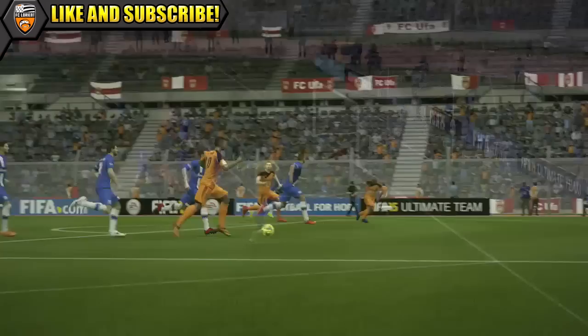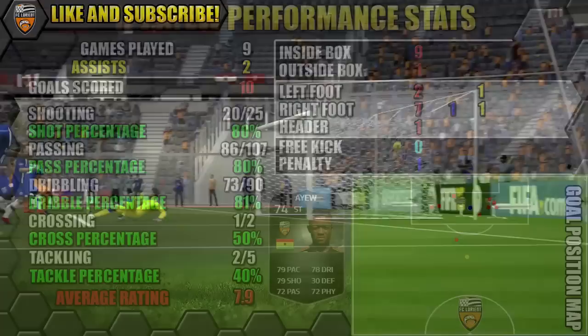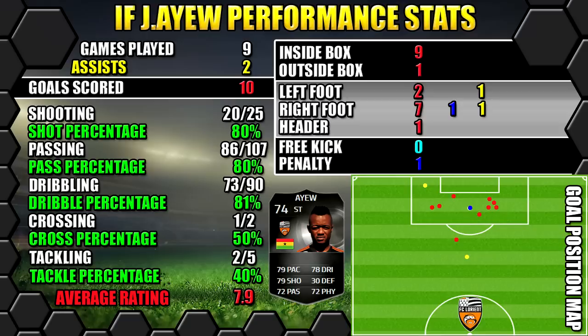If you get those two up top, they're going to make a cracking strike force. So let's have a look at Informed Jordan Ayew's performance stats. In nine games he scored 10 goals and got two assists. All stats are on the left, goals on the right. The position map shows where goals were scored and assists were created.